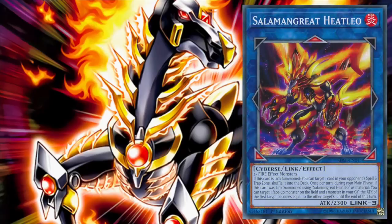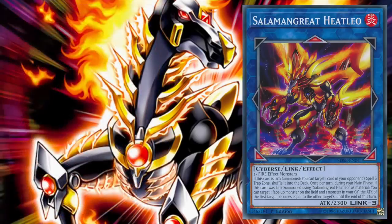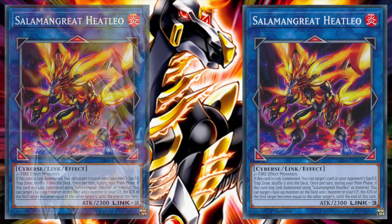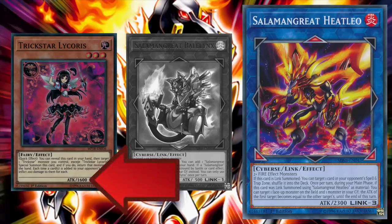Then there's Salamangreat Heat Leo. Requiring two or more fire effect monsters, if Heat Leo is link summoned, we can target one card in our opponent's spell and trap zone and shuffle it back into the deck. Then, once per turn, if Heat Leo was link summoned using another copy of Heat Leo as material, we can target one face-up monster on the field and one monster in our graveyard, then make the attack of the face-up monster equal to that of the monster in our graveyard until the end of the turn.